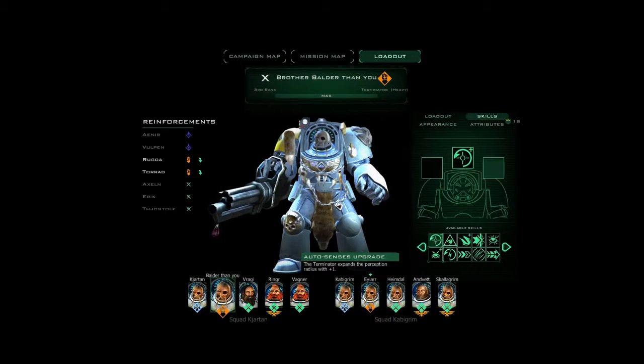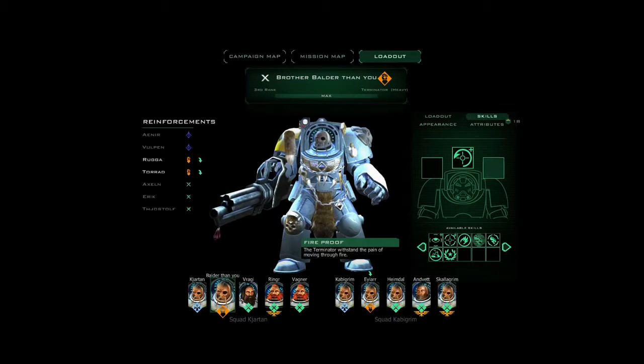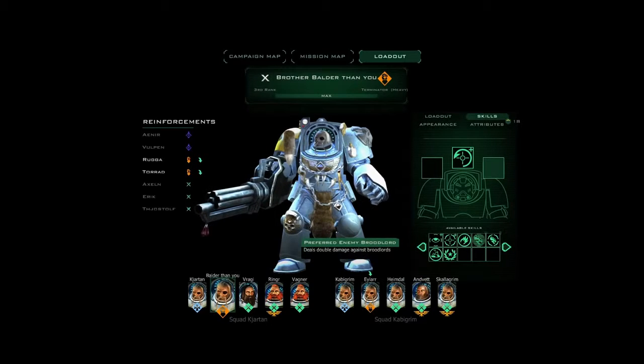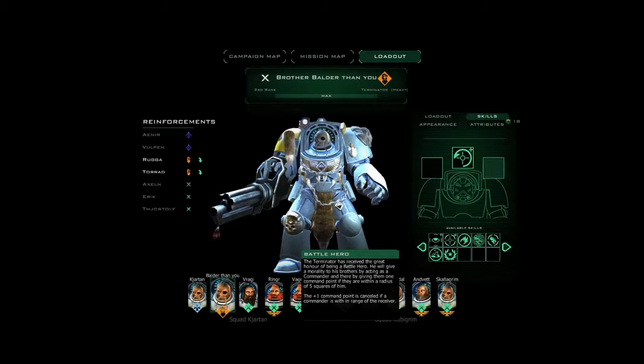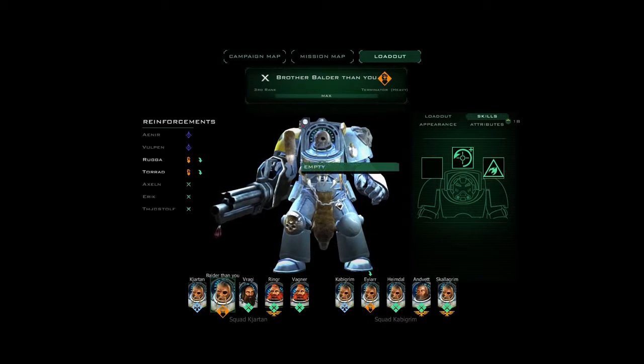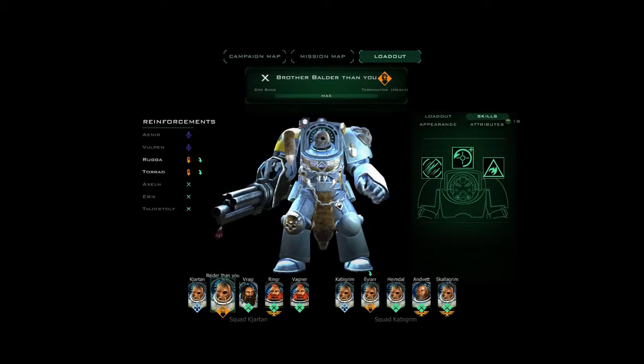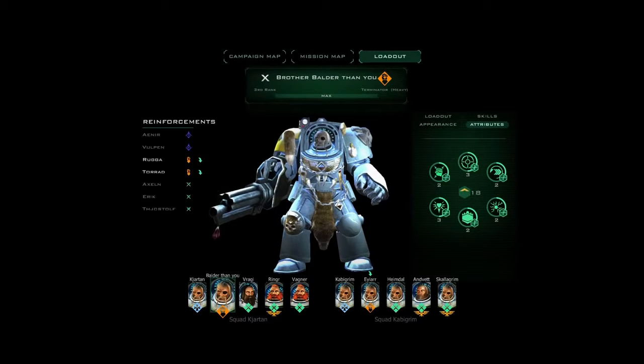Anything from having a large perception, to having preferred enemy, killing brute lords, giving more damage, walking through fire, being a battle hero — so you give an additional command point similar to the sergeants — upgrade your overwatch, be more resilient against assets, and so on and so forth. Really great for customizing how you want to play.